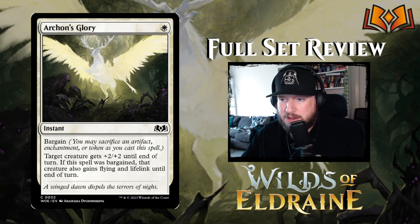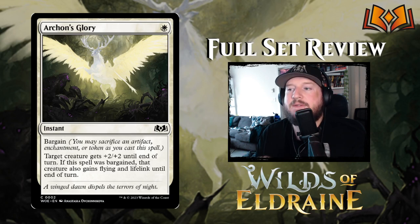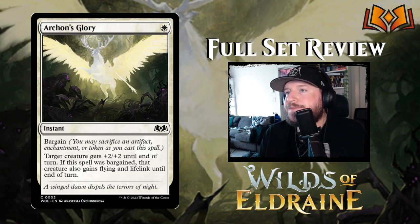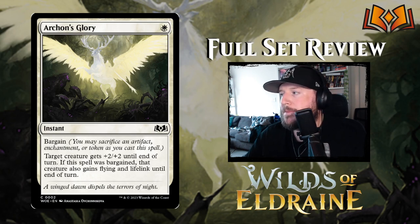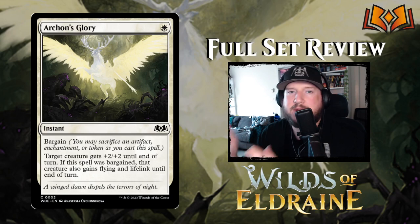Then we've got Archon's Glory, and this has one of the new mechanics called Bargain. Archon's Glory is a one white instant with Bargain. Bargain is kind of like kicker — you pay an extra cost when you cast it and you get an added bonus. Target creature gets plus 2/plus 2 until end of turn. If it was bargained — so if you sacrificed an artifact, enchantment, or token as you cast it — that creature also gets flying and lifelink until end of turn. I think this is pretty good, and it's definitely going to swing a limited game or two. White generally has a lot of interactive combat tricks, so I don't know if this is going to see much play outside of limited, but it's a fun card.